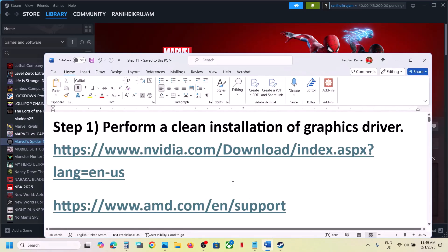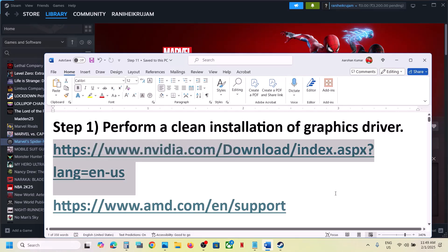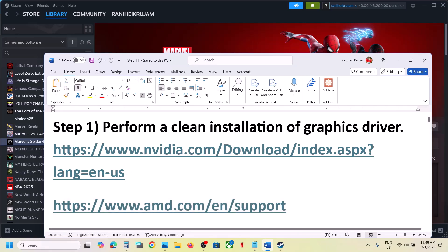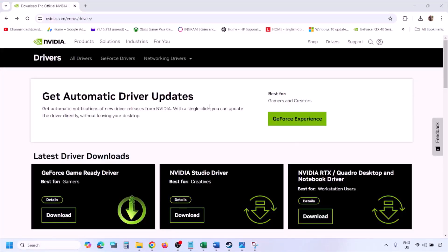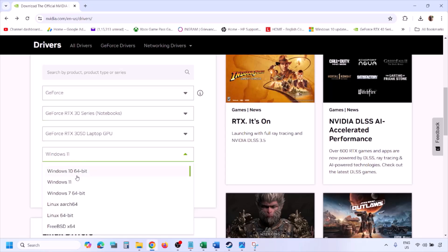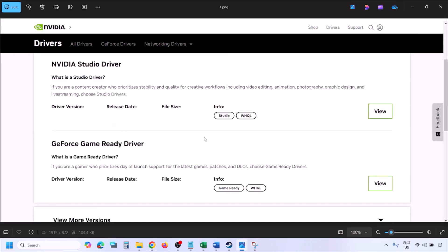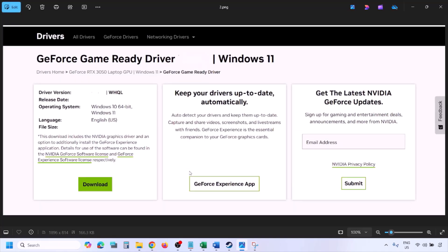The next step is to perform a clean installation of your graphics driver. If you have an Nvidia card go to Nvidia website; if you have an AMD card go to AMD website. I'm showing for Nvidia. Go to Nvidia website, select your graphics card from the list, select the right operating system — Windows 11 or Windows 10 — then click on Find. You will see the latest GeForce Game Ready driver. Click on View.